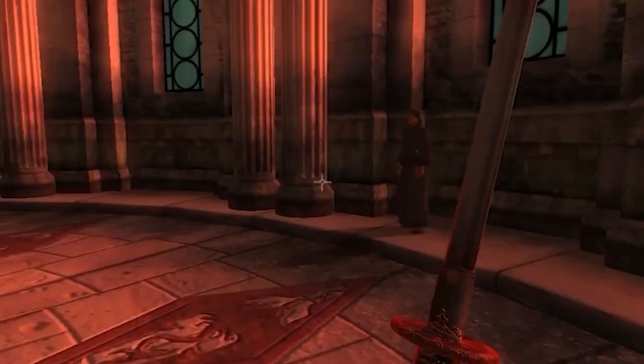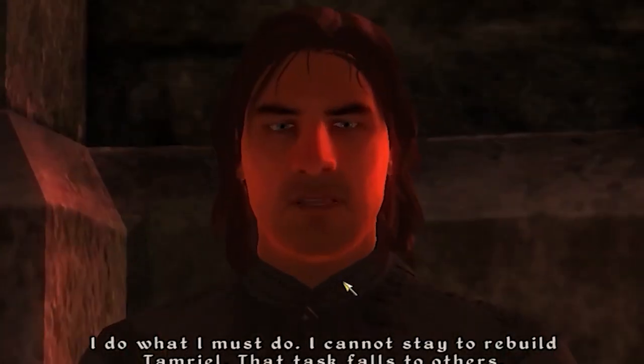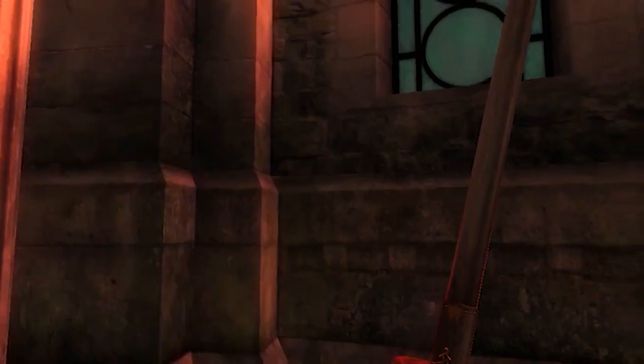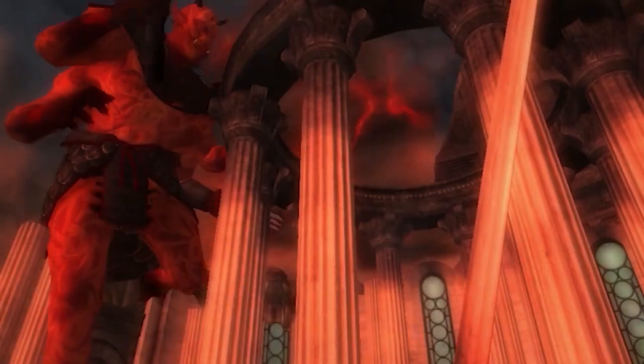Step fifteen: once the countdown has finished, Martin Septim will run over to you, send you on a quest, and then run into the corner of the room — this is because the quest he just sent you on is already finished. Step sixteen: go talk to him again, finish your conversation with Martin Septim, and then the end game cutscene will begin.